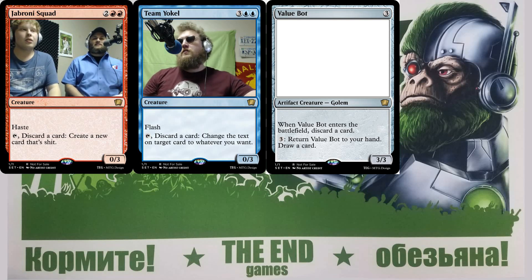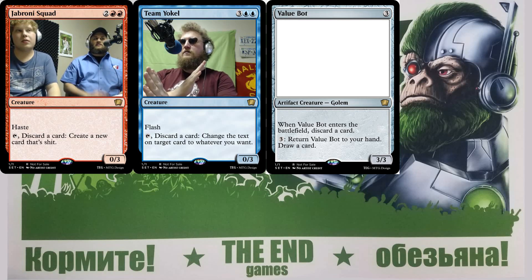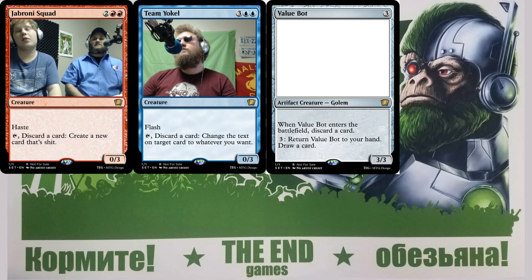The wording would just be: three mana, colon, return this card to your hand, draw a card. So you have an initial detriment of discarding a card, which some decks depending on the format can turn into a slight advantage or at least something that doesn't cost as much, and then eventually it's card advantage. It's fair but good — definitely playable.